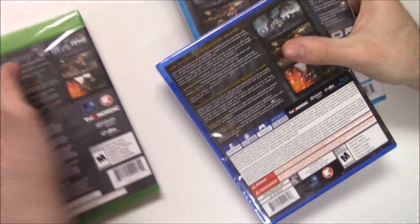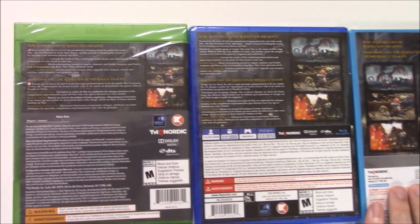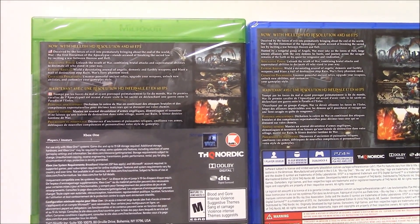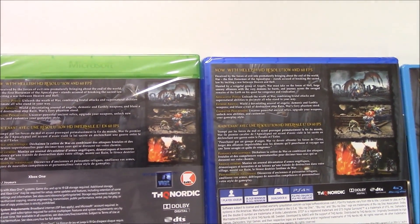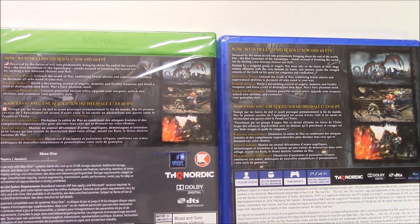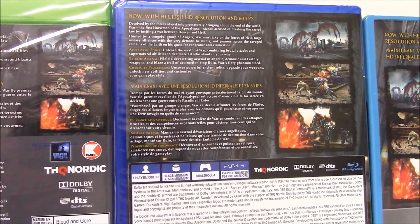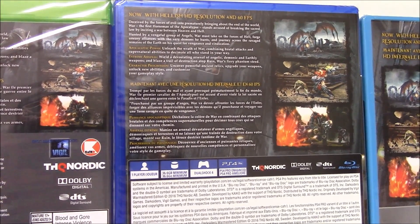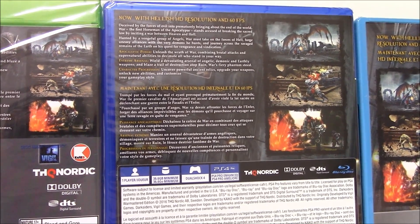Now on to the back. We've got three shots of gameplay and it says 'Now with hellish HD resolution and 60fps.' Deceived by the forces of evil into prematurely bringing about the end of the world, War — the first horseman of the apocalypse — stands accused of breaking the sacred law by inciting a war between heaven and hell. Hunted by a vengeful group of angels, War must take on the forces of hell, forge uneasy alliances with the very demons he hunts, and journey across the ravaged remains of the earth on his quest for vengeance and vindication.